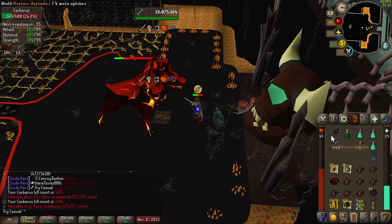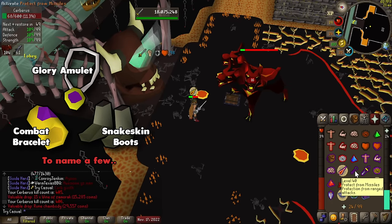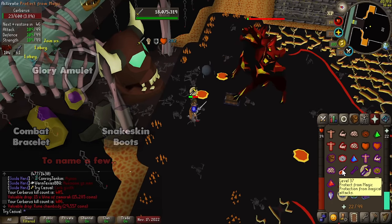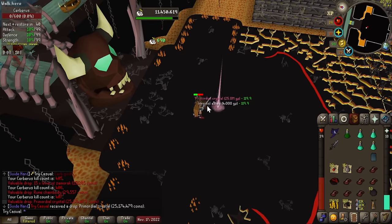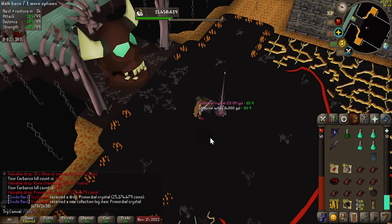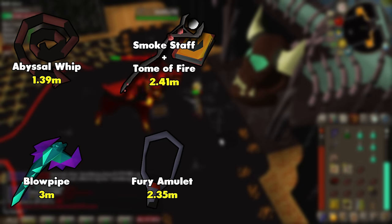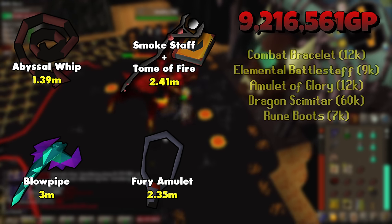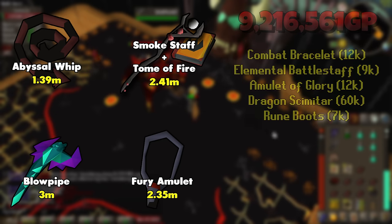Moving forward, we're going to be building off what the last tier ended with. Certain items might be replaced, but they can usually be held onto as low risk wilderness items. Of course, you can do what you want with your gear, but I'll specifically say if we think we should sell something back. So 10 million coins seems like a big jump in cash, but really we're just getting a few new things — they are very big new things though, and we're going to be focusing on weapons. I'm just going to lay it all out there: we're going to get a whip, a blowpipe, a smokestaff plus Tome of Fire, and a fury amulet. Now this breaks the rules — we're a little bit over budget. To keep the new stuff under 9 mil, this is what I suggest.